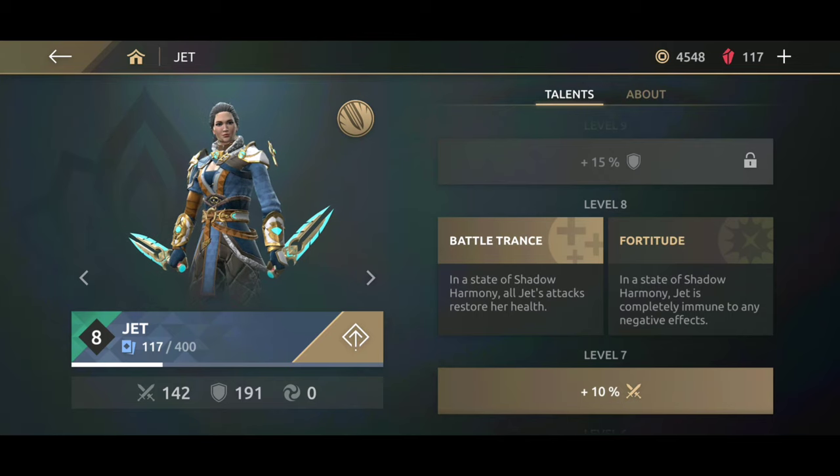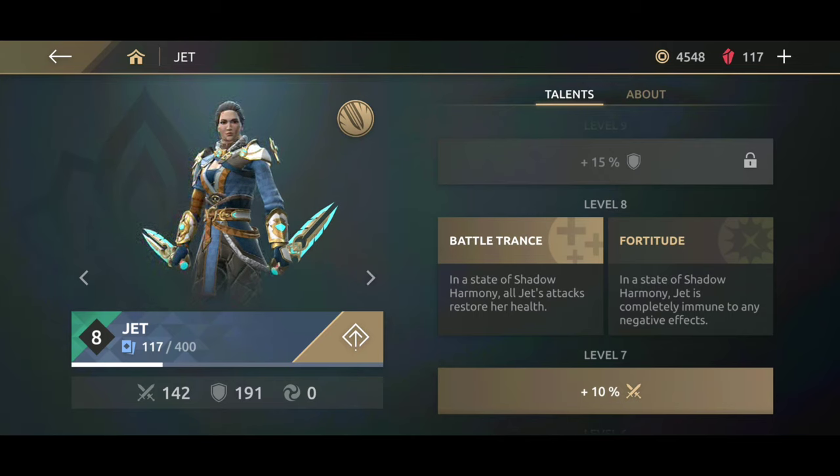At level 8, it's the battle trance. Every time Jett is in shadow harmony, her attacks will give her some health back.